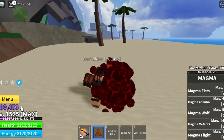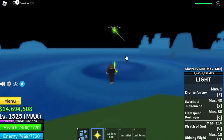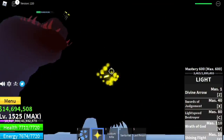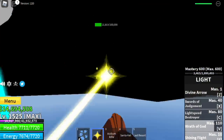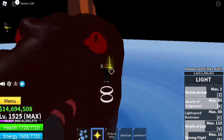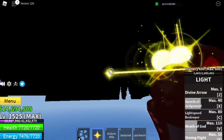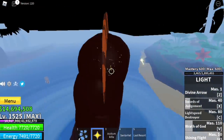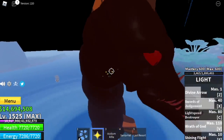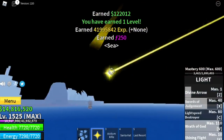Here are some tips to grind your shards. The easiest one is through sea beasts — you don't need anything special to summon them, you just need a boat and go around the sea. It's easy to defeat them, especially if you have a Light Fruit because you can fly and control it. Awakened Light Fruit made it really easy for me. Other ways to get shards: buy with Robux, defeat raid bosses, or finish the raid.